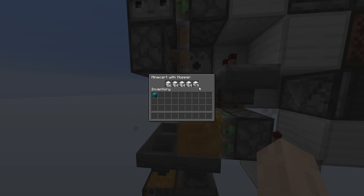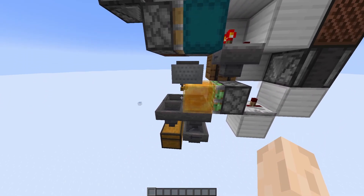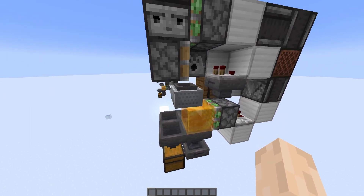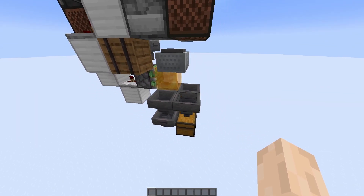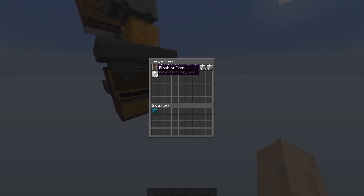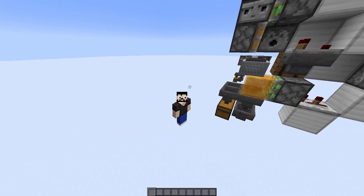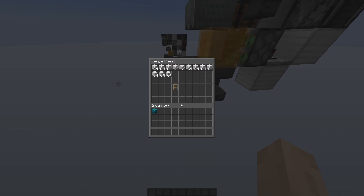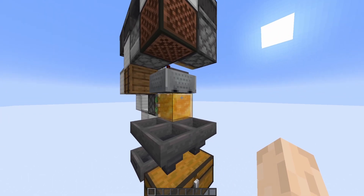Eventually the minecart with hopper will fill up and slow the process a little bit, so the unloading part of the mechanism is really four times hopper speed - that's why I said four times hopper speed at the beginning. But as you can see it's pretty fast. There are still a lot of items in the minecart but all the shulkers are empty. Here in the chest we should be receiving all the items - as you can see we're getting four items at a time, which is super cool. The system has completely finished the unloading and we have the 12 stacks from the four shulker boxes, plus four empty shulker boxes collected in the barrel.